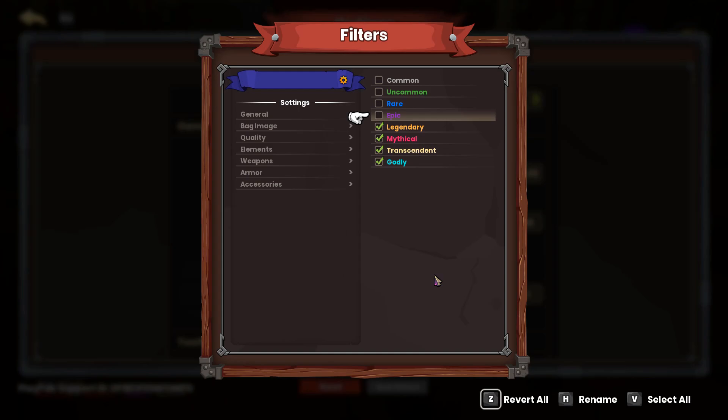Now as I mentioned, there are problems anytime you bring any requirements in as far as upgrade range for off-hands. Additionally, those Squire Shields are still considered an accessory, so they are always going to be picked up, and you're going to end up having way too many Squire Shields. Which, of course, you can just quickly go through your inventory and sell all of those.